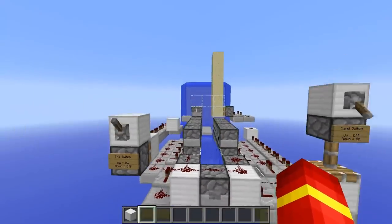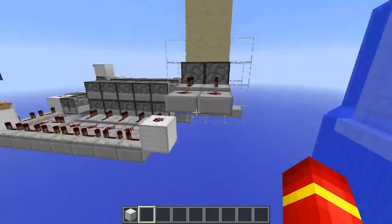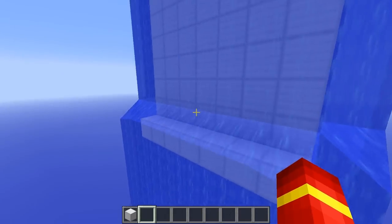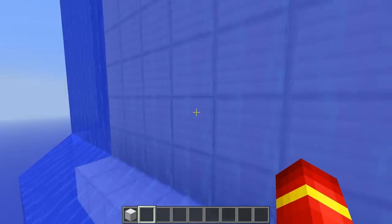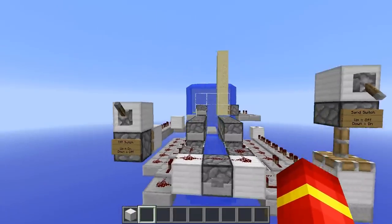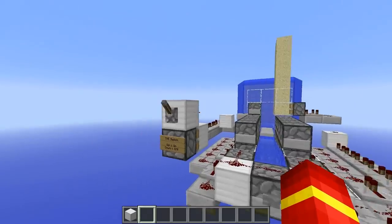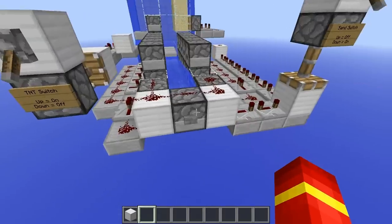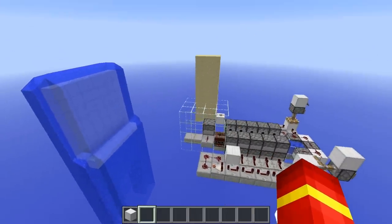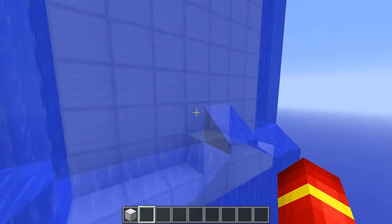A hybrid cannon is pretty much where you fire sand with TNT inside of the sand, so you can destroy water or places where water would be, which is extremely useful for faction servers and even some survival scenarios. To get this to successfully work, we need the block below the sand to be level with the target. We want to fire off some sand first, then fire scatter mode after.